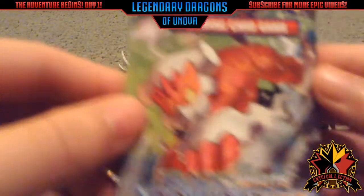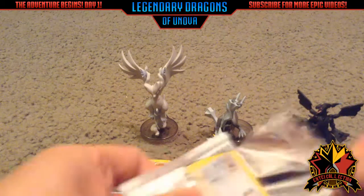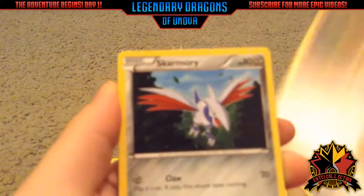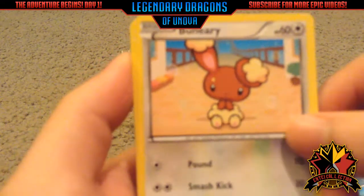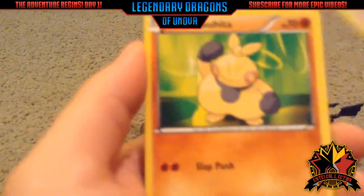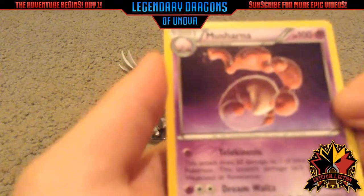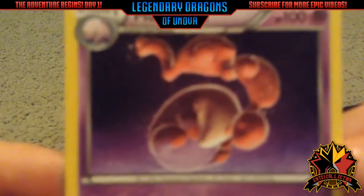Alright, on to the next pack — Boundaries Crossed. We have a Mantyke, Skarmory, Heracross, Buneary — I actually really like this card — a Volbeat, Dunsparce, Makuhita, Croagunk. For our reverse, another Croagunk. Then for our rare is a Musharna.